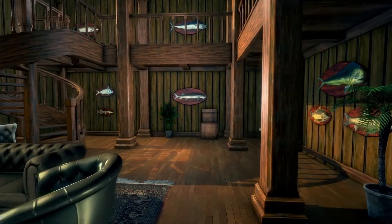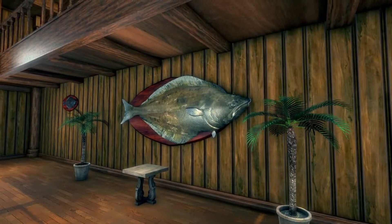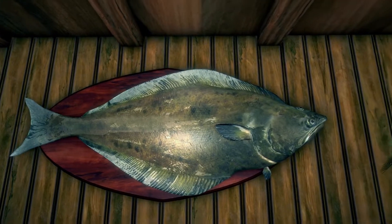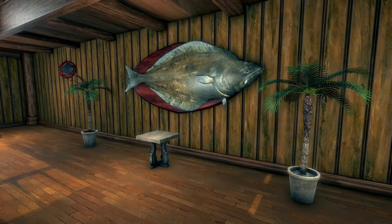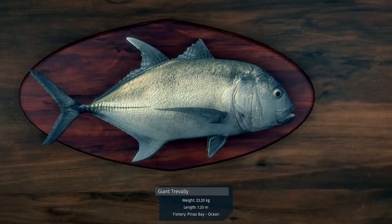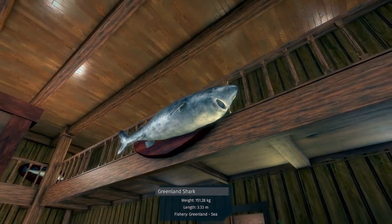We have our mahi mahi, our sturgeon, our marlins. Oh my god — that's how it's supposed to look: 250 kg fish. I don't know, I would think it'd be a lot bigger than this — this might look more like 150 kg. Oh, there's our Greenland shark — poor thing doesn't have any teeth.